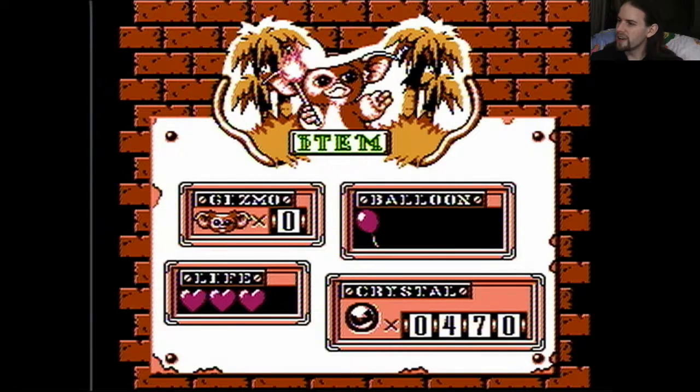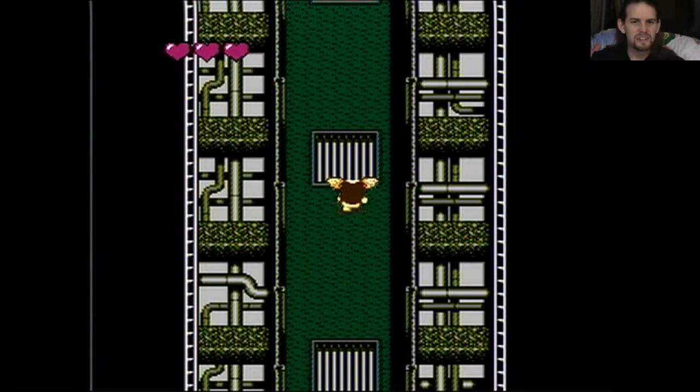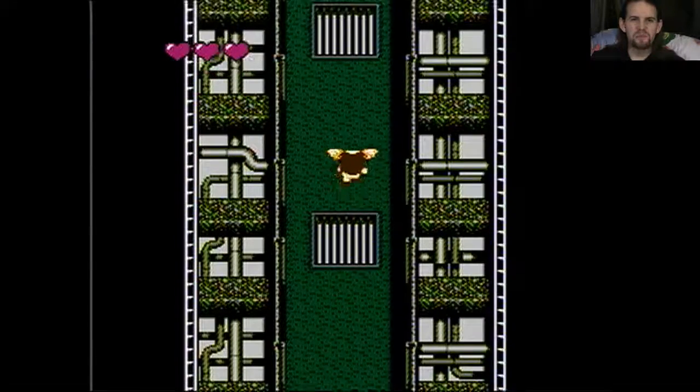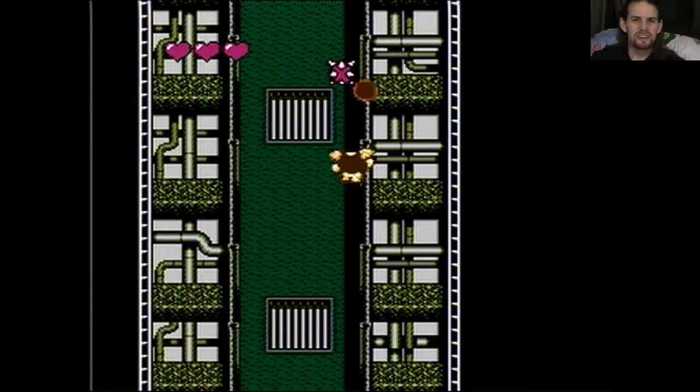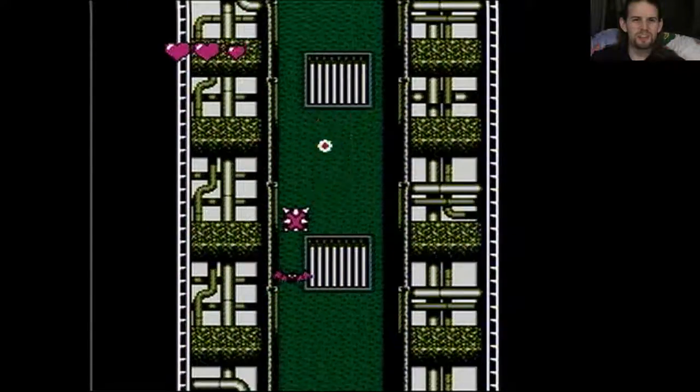Matt says sorry he missed my question about what I needed help with. I think it was about the purpose of the little spheres I was picking up, but I figured it out — they're crystals and you use them to buy items in the shops. Sean says don't get him wet — that's how they have babies. When a Mogwai and a drop of water love each other very much... no, I'm kidding.